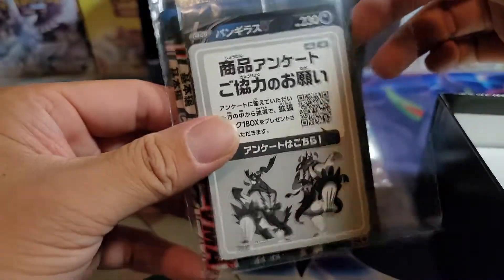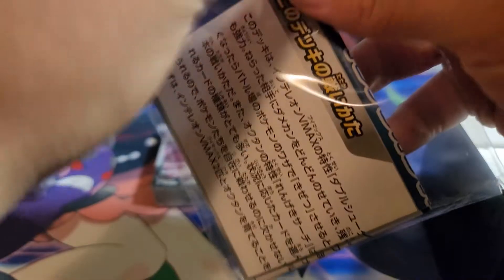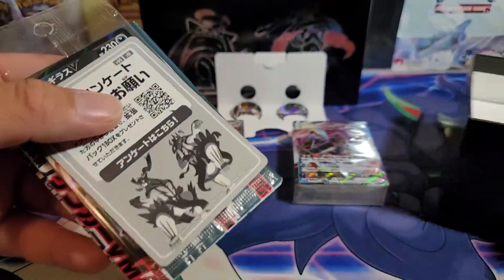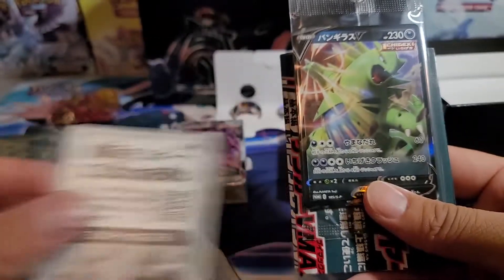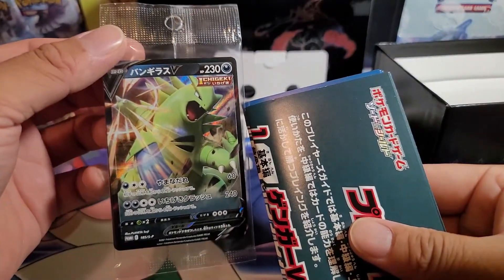What's this? I think these are the promo V cards — one of them at least, probably the Tyranitar. Let's just see what's inside. Look at that — it's glued, they're sticky. We got a code card — I don't use these, but you guys probably can. There we go — Tyranitar, he's about to whoop your ass with that right hand!